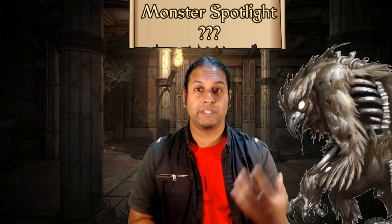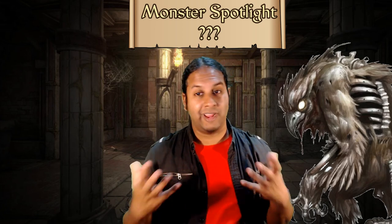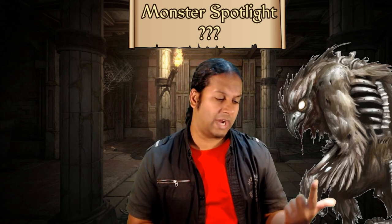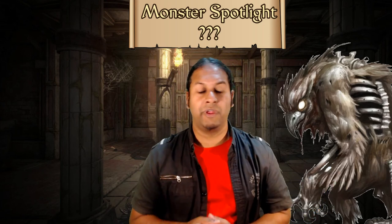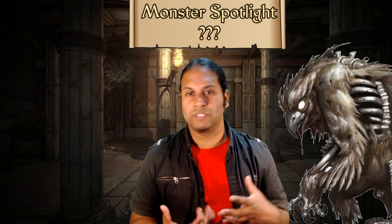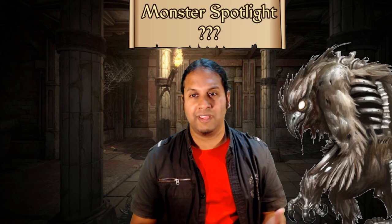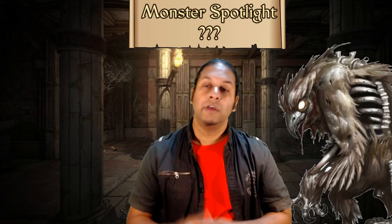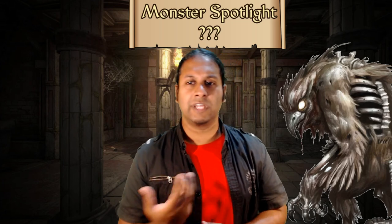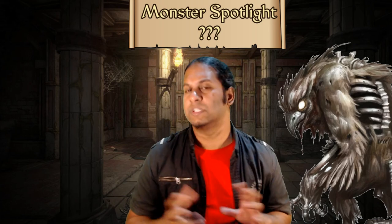If you just find the need to spring something out because your players are too powerful and you want something with a bit more crunch, templates are good for that too. But don't just throw something with a template out there — don't go, 'my players are really powerful, I'm going to give it the advanced template, the giant template, the undead template, the dread template,' and then just say, 'you open the door, there is an undead onyx giant death knight.' Your players will probably resent you for that, because it's just needlessly difficult and they don't know anything about it. So have a good story, have a good mystery, give them the opportunity to learn more about the creature. Don't just double down on strength after strength — go with unique things, things that people most likely wouldn't have seen before.